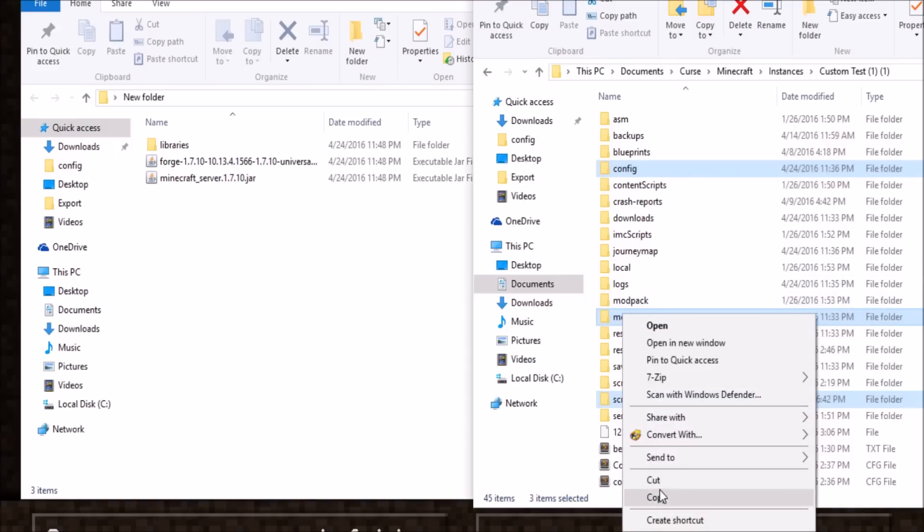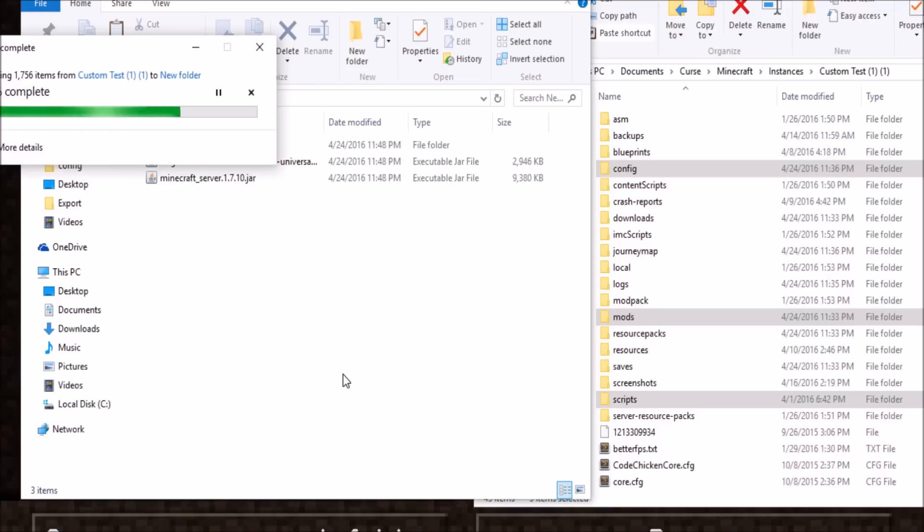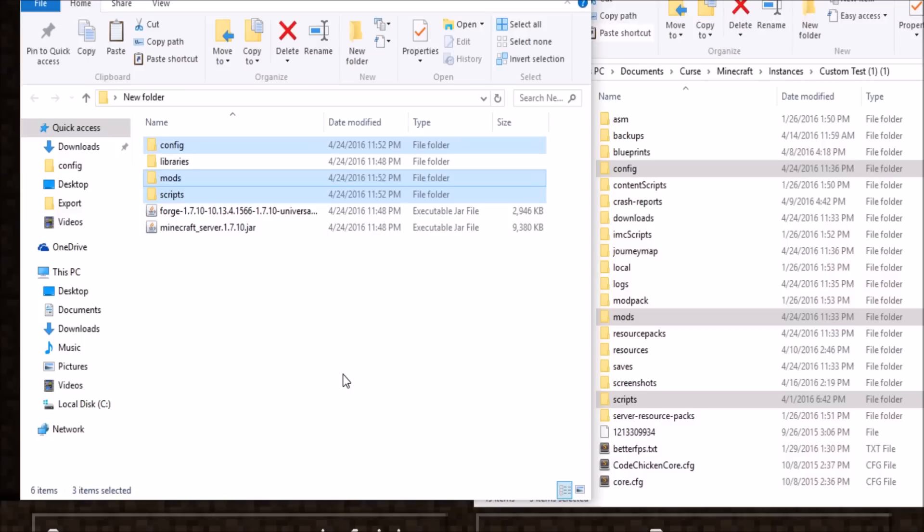Copy those folders over into the directory of your server. Now, if the modpack starts with a world, you can create a single player world, take that over from your saves, and rename it as 'world' in your server directory.